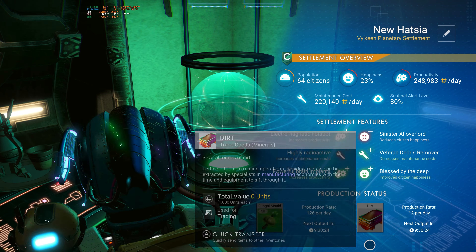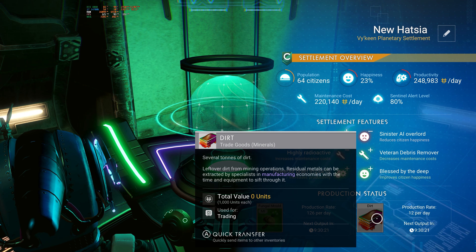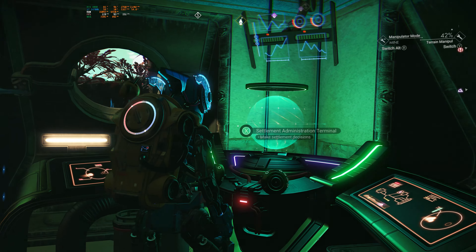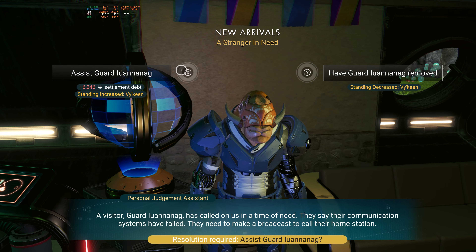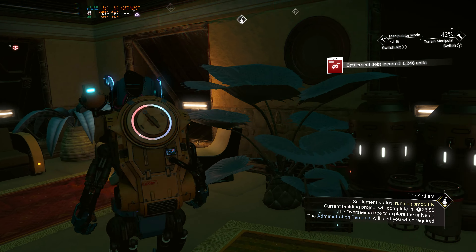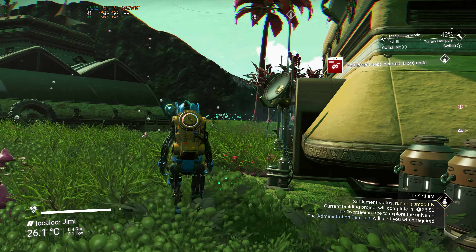As far as what we're going to do this time, we have a visitor that arrived at our settlement. I've been working on my settlement a little bit. I do have more salvage data that I picked up, grabbed a bunch of the paraffinium or whatever it's called. We did get a little bit more silver as well, so we'll be able to craft more glass in the future.